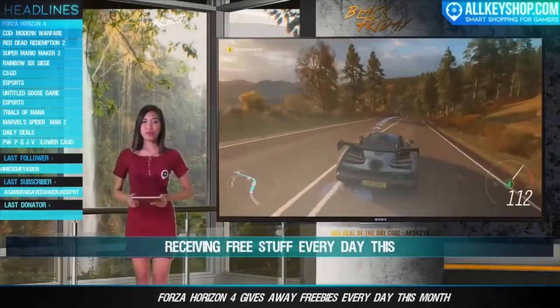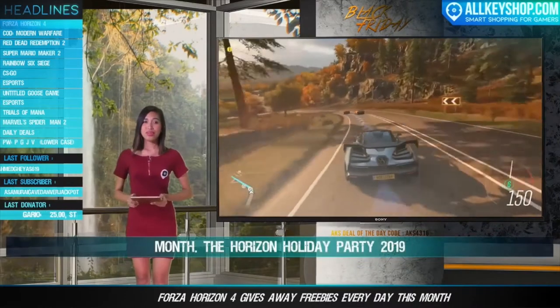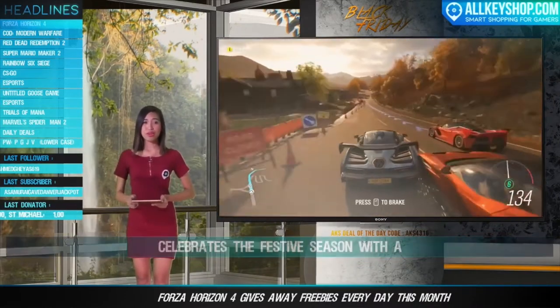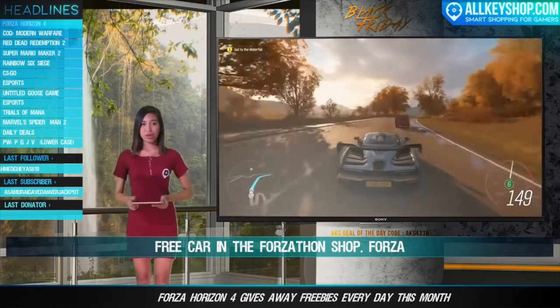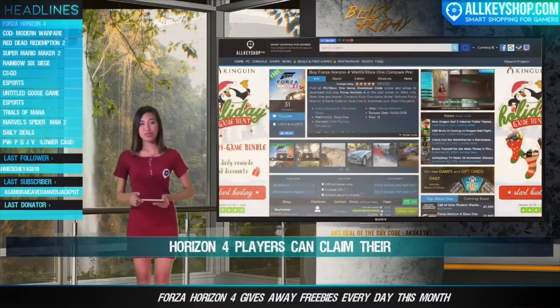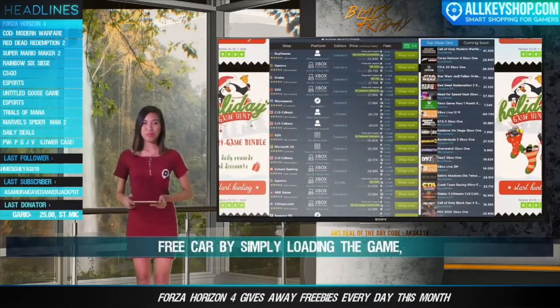Playground Games has announced that Forza Horizon 4 players will be receiving free stuff every day this month. The Horizon Holiday Party 2019 celebrates the festive season with a free car in the Forza Toon Shop. Players can claim their free car by simply loading the game and visiting the Forza Toon Shop. The holiday party will run until December 31st.